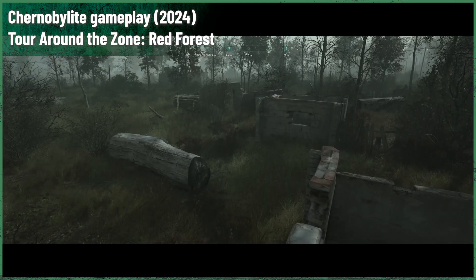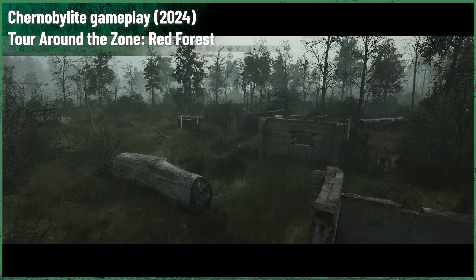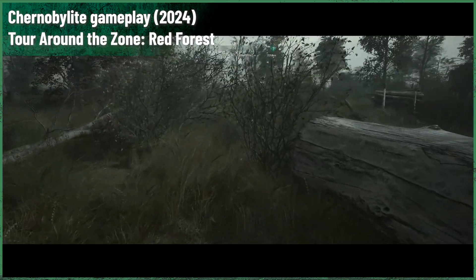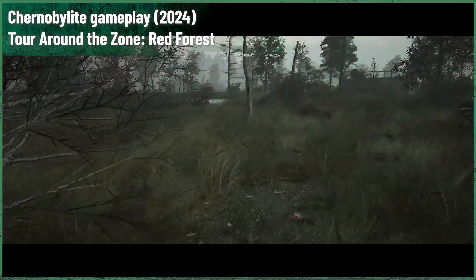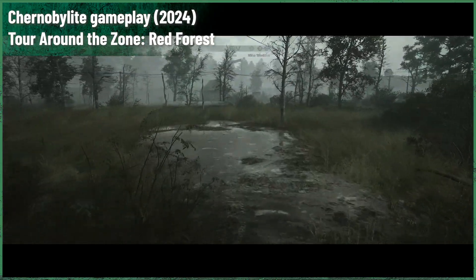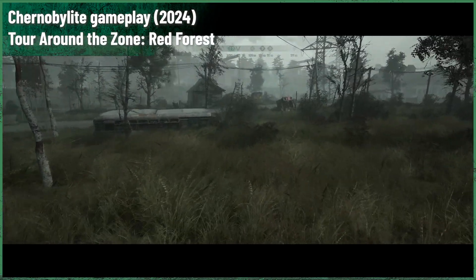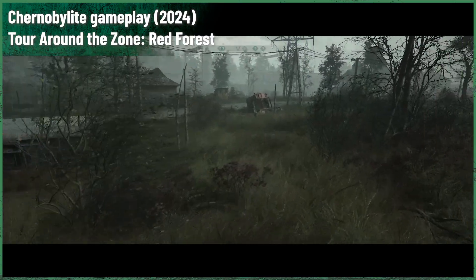The Red Forest, located within the Chernobyl Exclusion Zone, is one of the most infamous areas affected by the 1986 Chernobyl disaster. Spanning approximately 10 square kilometers around the Chernobyl nuclear power plant, the Red Forest got its name from the reddish-brown color of the pine trees that absorbed lethal doses of radiation following the reactor explosion.